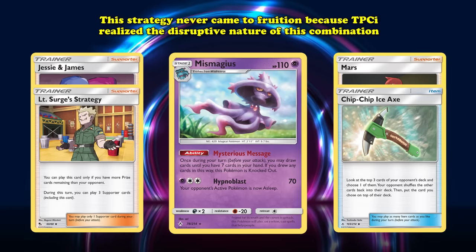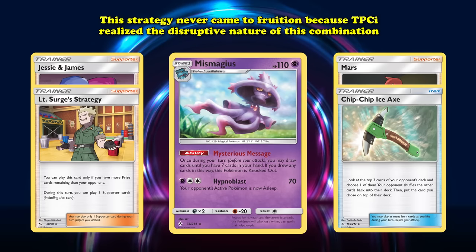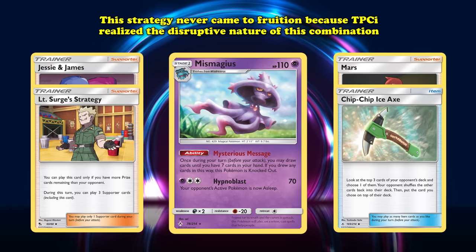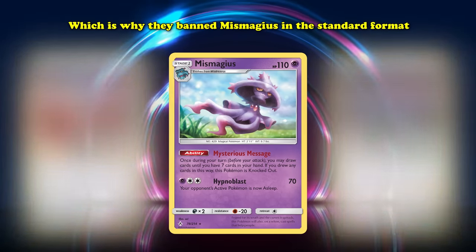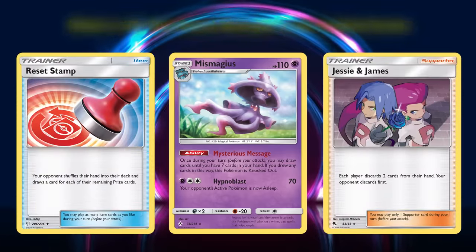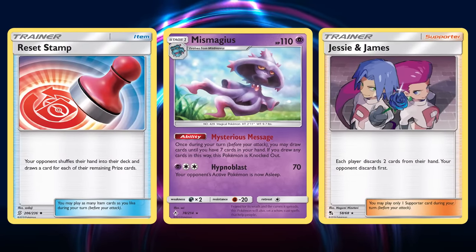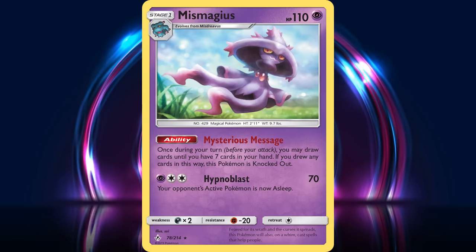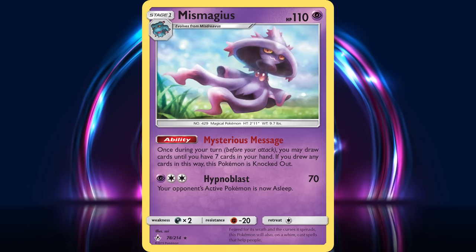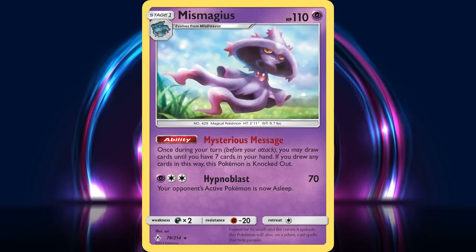While this combo seemed hard to pull off, Mismagius's Mysterious Message made it relatively easy to draw into combo pieces. In reality, this strategy never came to fruition because TPCI realized the disruptive nature of this combination and how unhealthy it could be, banning Mismagius in the standard format even before Reset Stamp and Jesse and James were ever released. This decision, in addition to Mismagius already being a solid card beforehand, makes it one of the strongest turn 1 combo enablers in Pokemon TCG history.